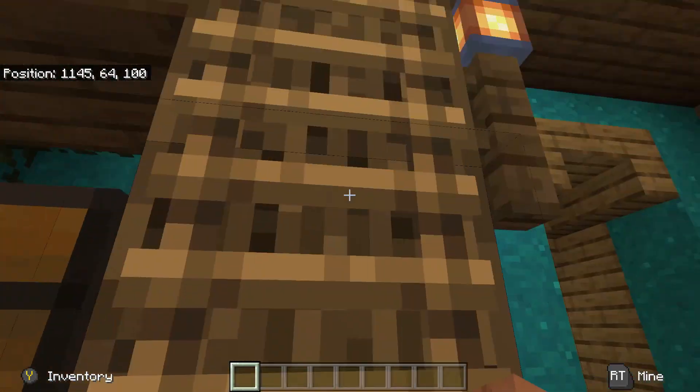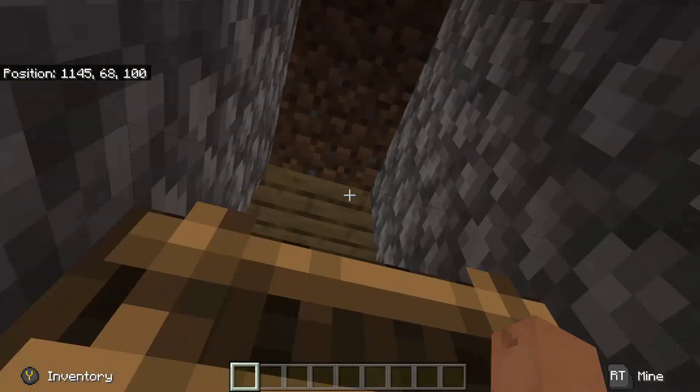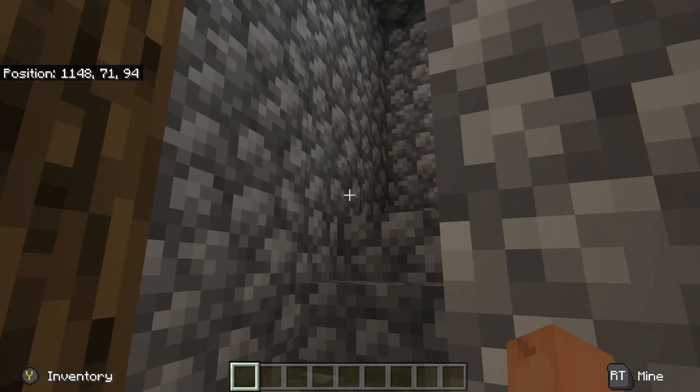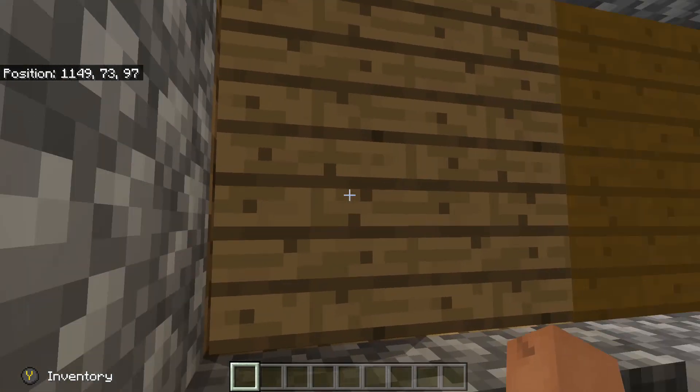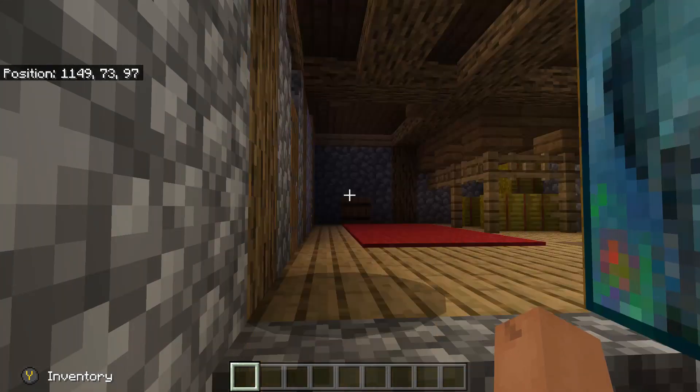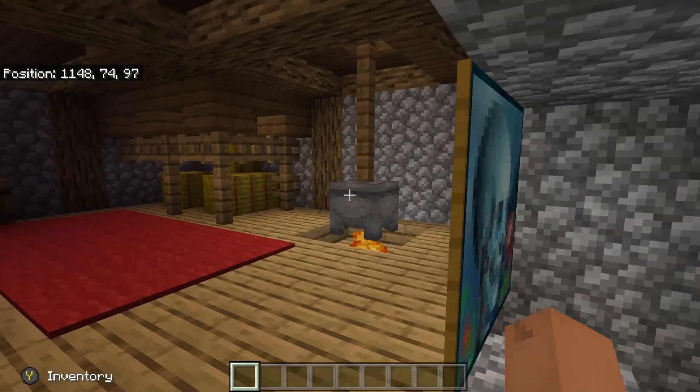My favorite feature is the fact that you can appreciably hide it. If you don't tell your friends what type of map this is and just have them come in, they may actually not find it — especially if they're good friends that don't go around destroying your villages.